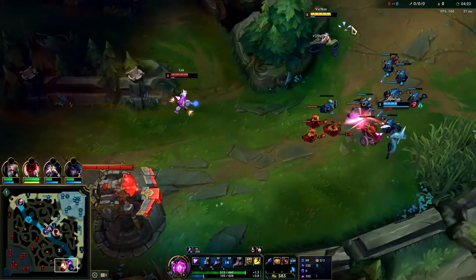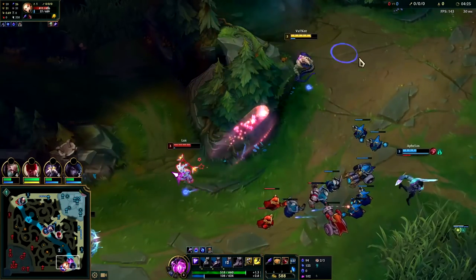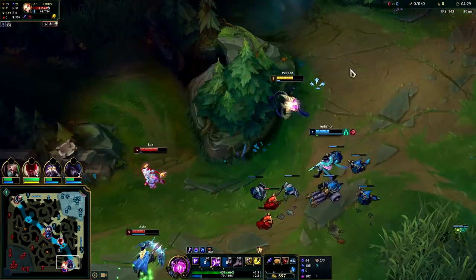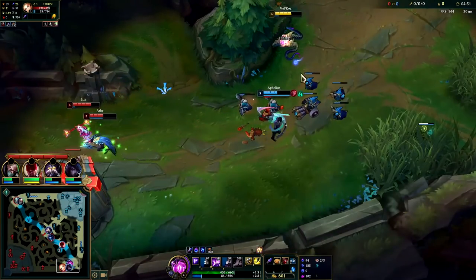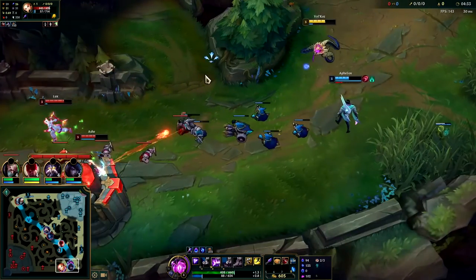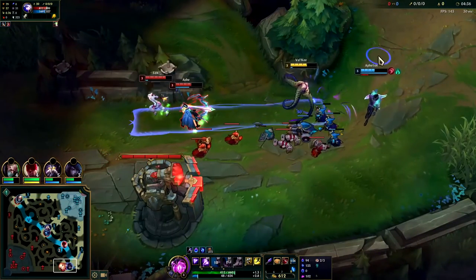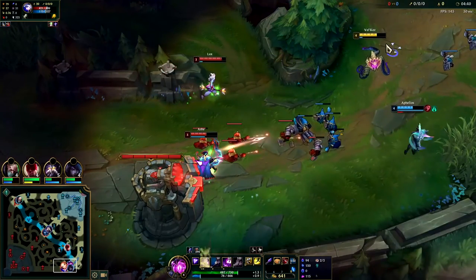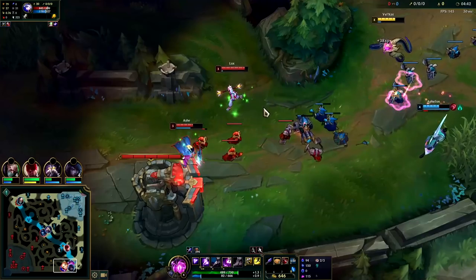We got her with a W-E combo — she had to blow Flash, that's good for us. The Lux wasn't going to follow that since we had minion advantage. I want to get my Mana Flow proc so I'm going to walk up and hit her with a W. It's easier to land than a Q, especially when minions are in the way, since minions are going to end up blocking your Q shots.